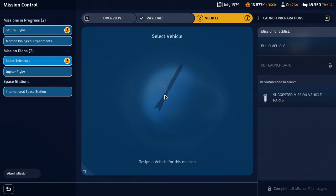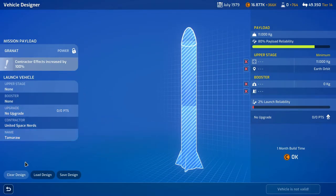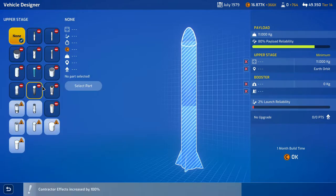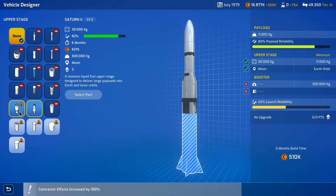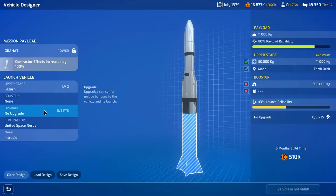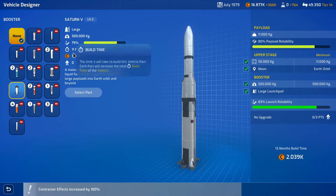We have our space telescope which we need to build a vehicle for. Why can't we do that with a shuttle? It's heavy. We don't have the Saturn 4B so it has to be the Saturn 2 — this is going to be expensive. And then it's going to have to be the Saturn 5, which is really expensive.